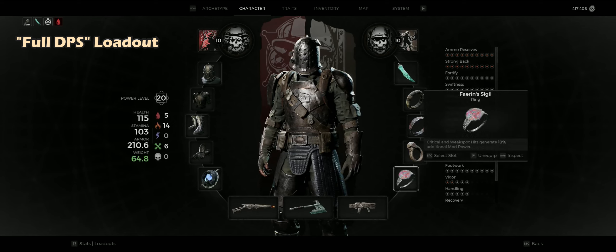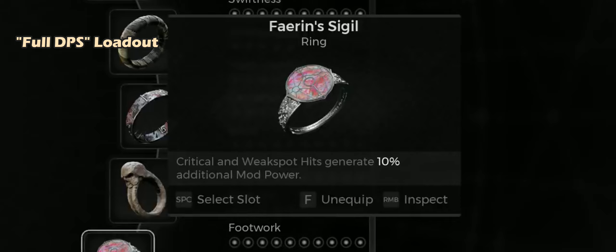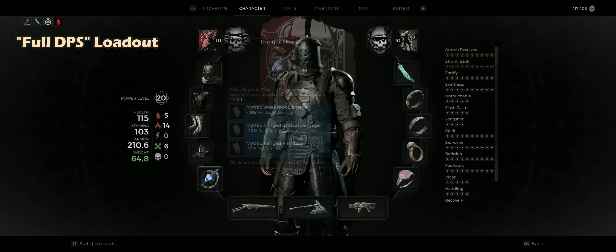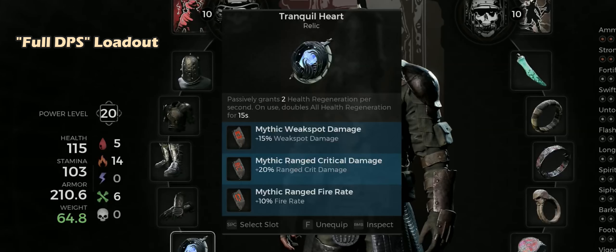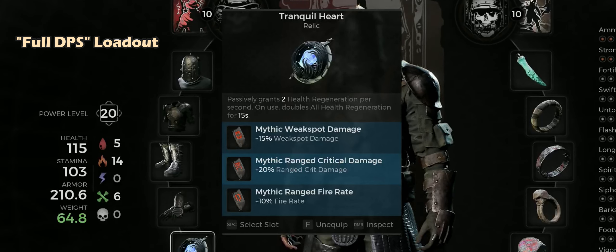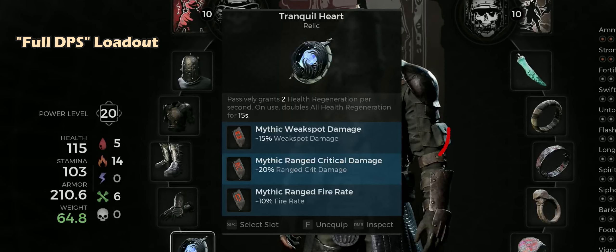With the Farron Sigil, we ensure the Heat Sink mod will be ready before the gun overheats. You have to make sure that the majority of shots hit the weak spot. Always keep an eye on the gauge and better reload or stop firing instead of letting it overheat. As for the Relic, we go with the Tranquil Heart as it compensates the bleeding damage from the Atonement Fold. For the Fragments, we use Weak Spot Damage, Ranged Critical Damage, and Ranged Fire Rate.